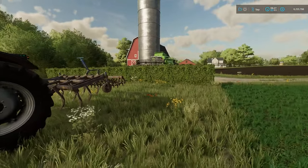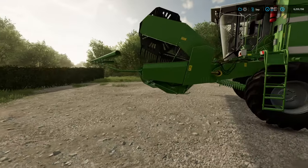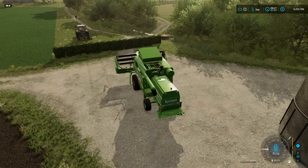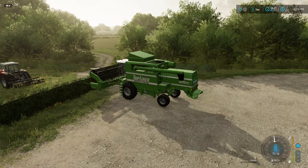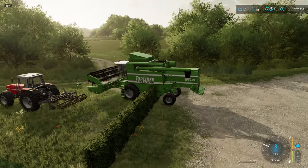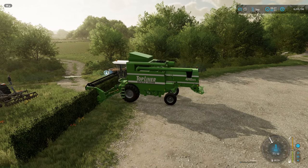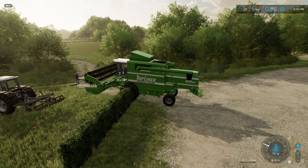But the big question is what about a combine with a header? That's always been a sticking point for a lot of hedges in Farming Simulator 19. So let's drive through and take a look. Oh it goes right through it. Let's back up just a little bit and lower the header down — that can cause a little bit of a problem there, but it does go through the hedge.